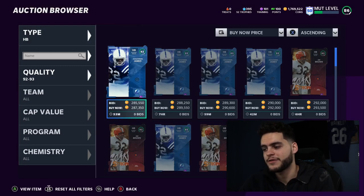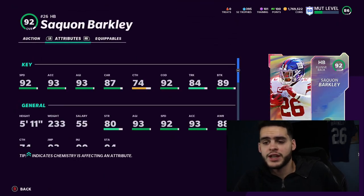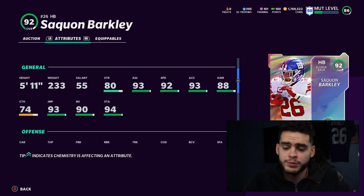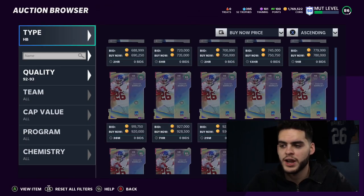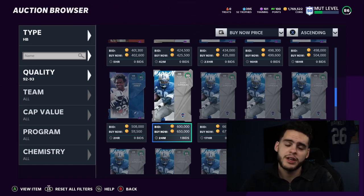Moving over to halfback — we just got a brand new beast in the game: Saquon Barkley. He's far and away the best running back in the game. I think he overtook Barry Sanders because he gets plus two speed on Barry. Running backs were finally catching up to Barry's speed but weren't getting his agility, acceleration, and change of direction. But powered up, Saquon gets all of that and is two speed faster. He's literally a stronger, more powerful version of Barry Sanders who can also catch better. Saquon Barkley is an absolute monster.